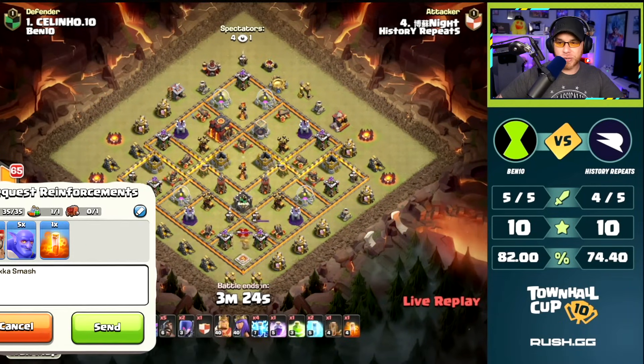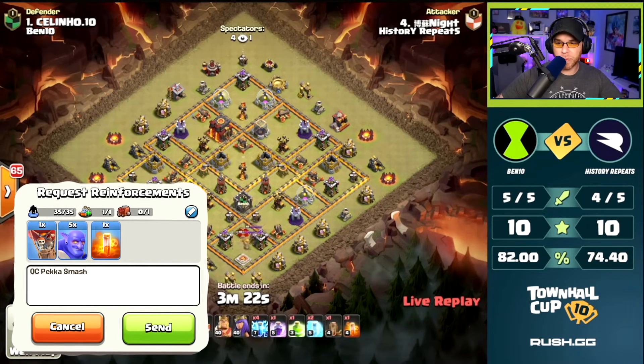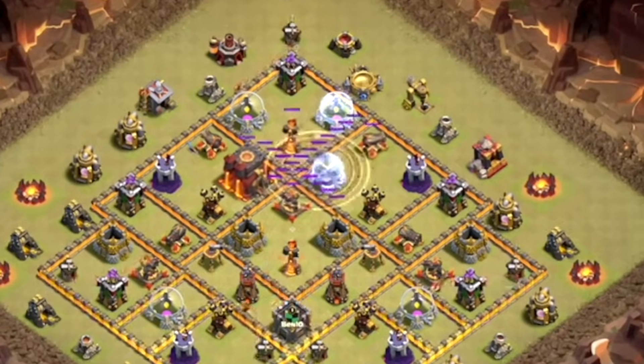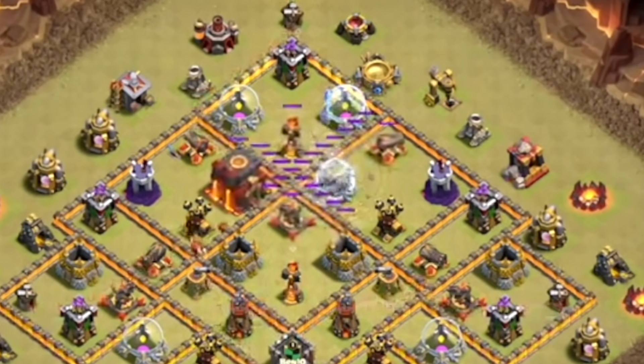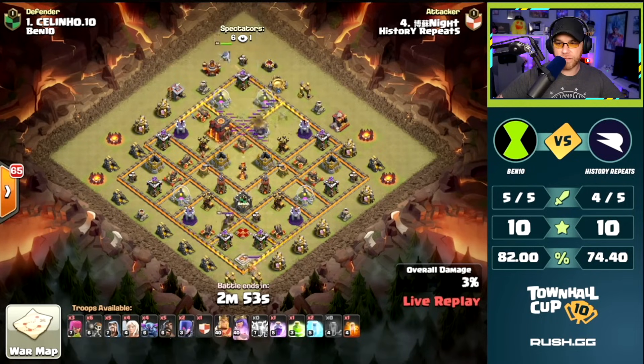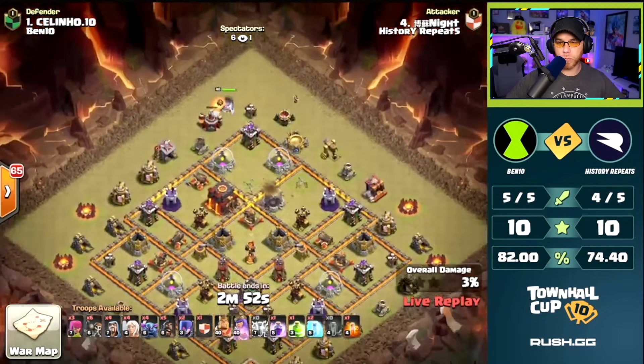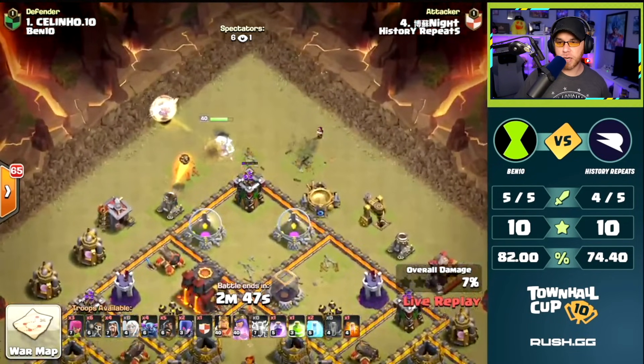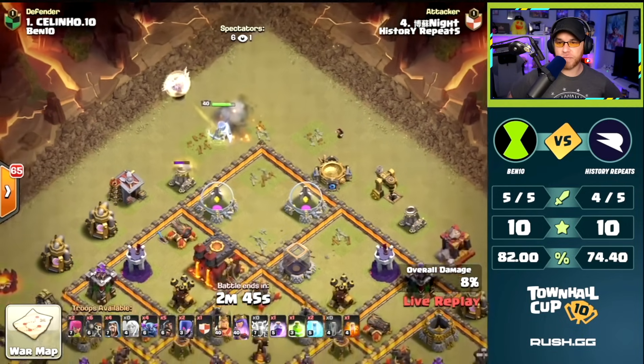So this has been one of the most predominant attacks thus far in the tournament with the Queen Charge, PEKKA with the Witches and the Surgical Hog on the back end. We're going to see an Earthquake spell placed up top. Lightnings to eliminate the Inferno Tower which is set to single target mode, which opens it up perfectly for the Queen Charge.